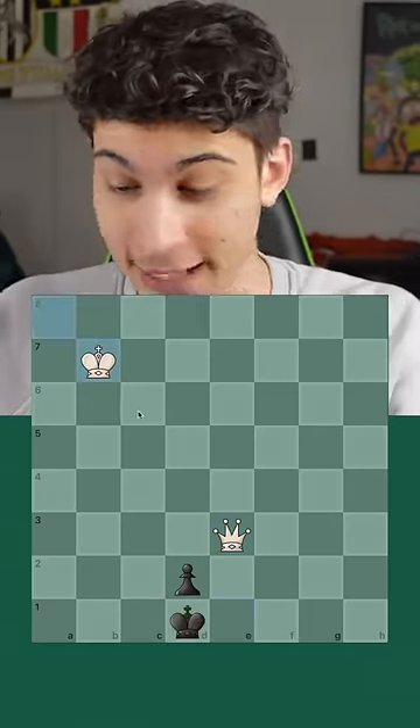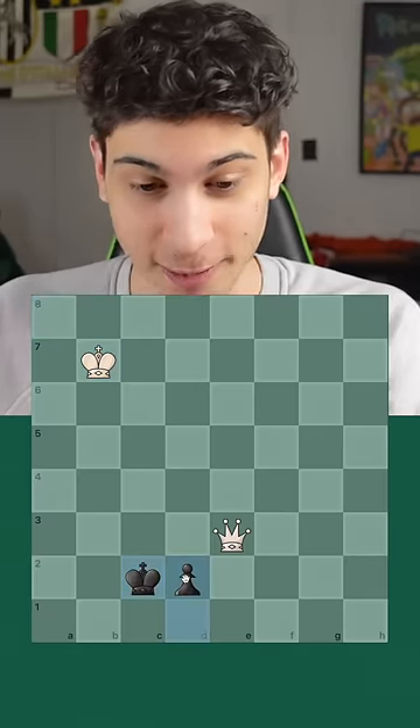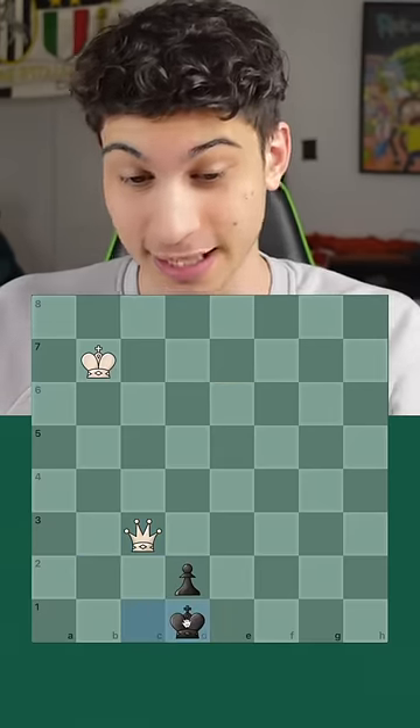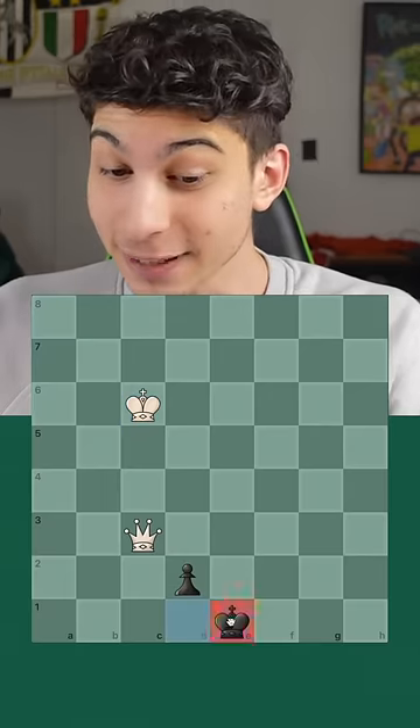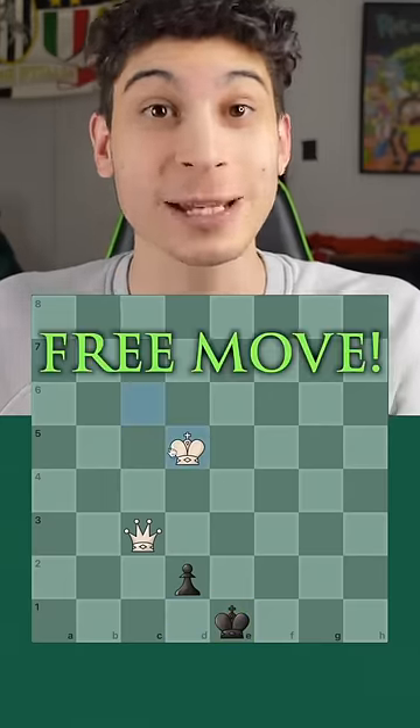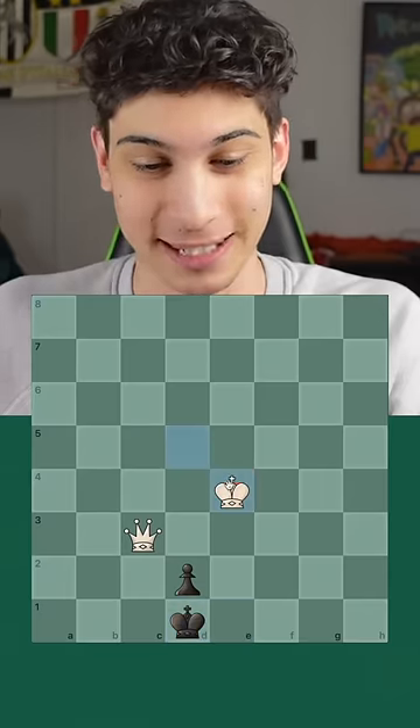The king moves up, and now the king once again threatens to queen their pawn. We blast them with checks again until we find the same pattern, and now the king goes to d1 again. If the king ever goes out like this, the pawn is already pinned, so we advance our king — a free move — then king back, and now king here.